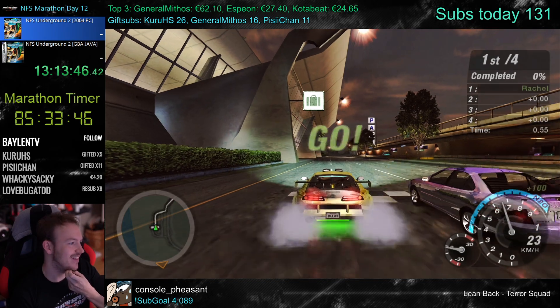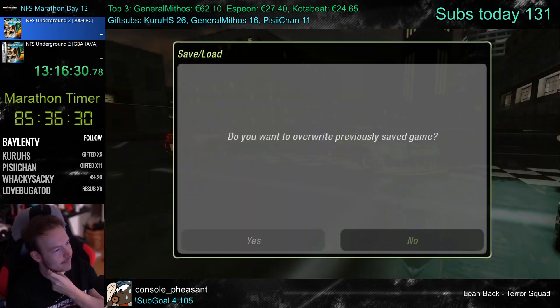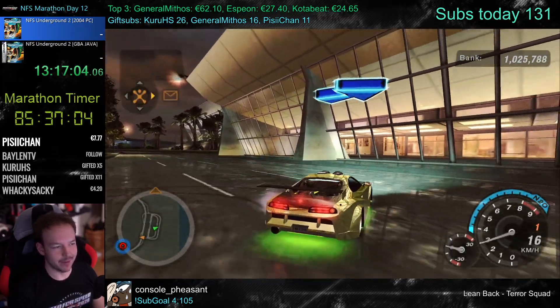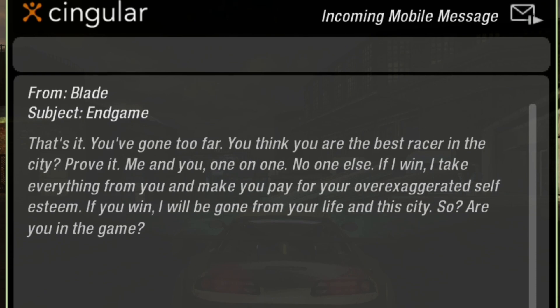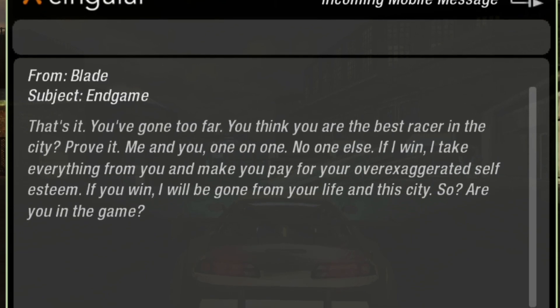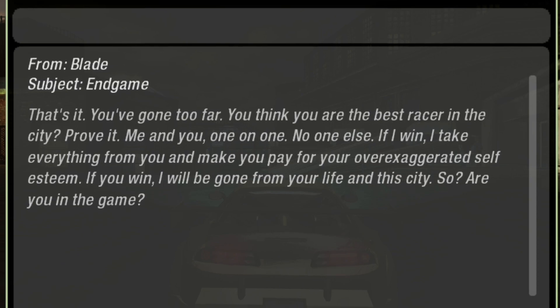Woah, what is this? Interesting layout for a sprint race. I think we got it guys — Caleb with the crew rematch. Time to mess up Caleb. Final race coming up. 'You've gone too far. You think you're the best racer in the city? Prove it. Me and you, one on one, no one else. If I win, I take everything from you — make you pay for your over-exaggerated self-esteem. If you win, I'll be gone from your life in the city. Are you in the game?'